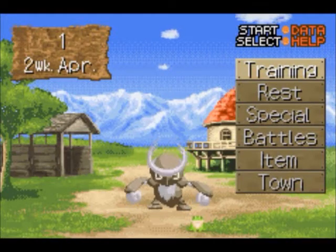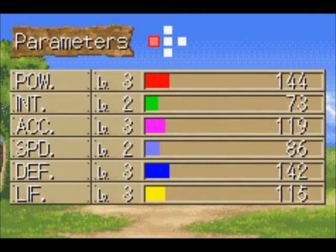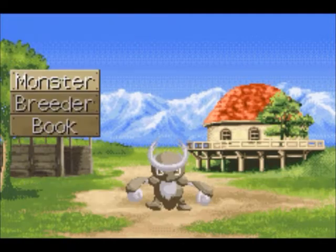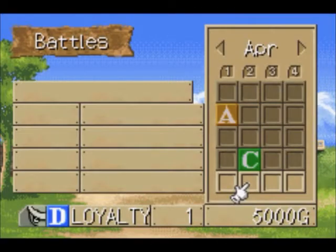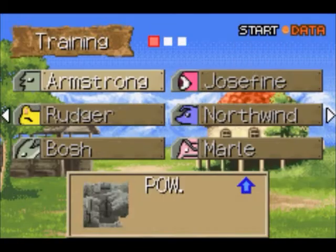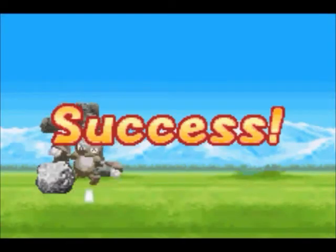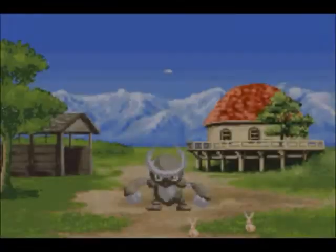Hello everyone and welcome back to Let's Play Monster Rancher Advance Part 2. This is Johnny Cage, and when we last left off we had our monster Ragerock here. Let's have a brief look at how his stats are. We're getting ready to fight in a tournament coming up. As you can see, that's the power test — we got 5 power from the training there.